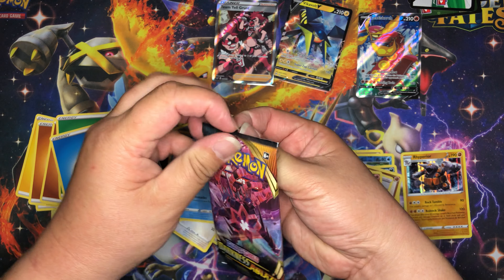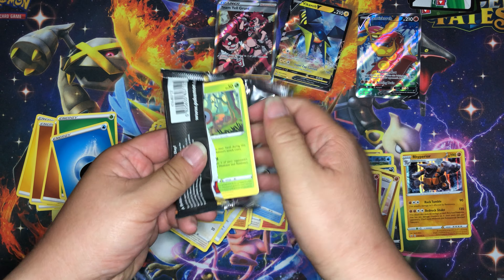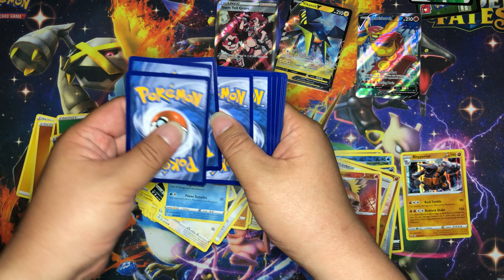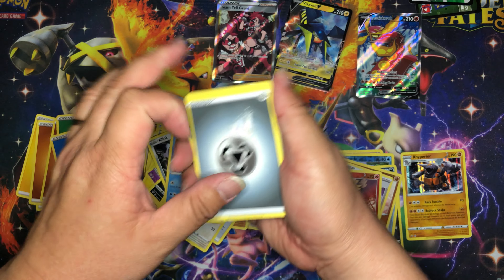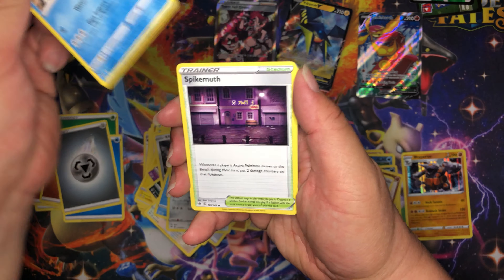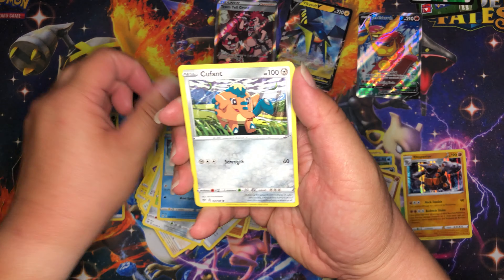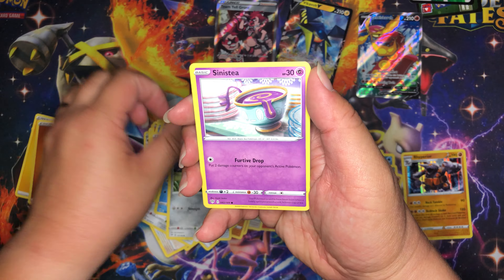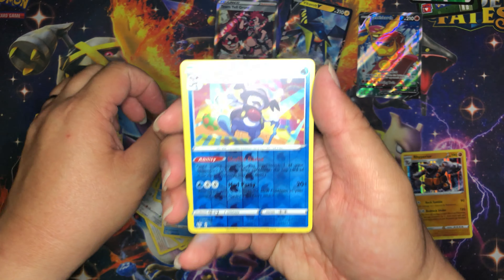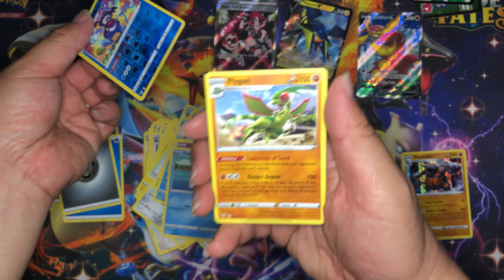Pull ratio seems to be pretty good. This is out of eight packs. Darkness Ablaze pack four: metal energy, Larvitar, Simipour, Spikemath, Rowlet, Wishiwashi, Kerfluffle, Sinistea, Phoebe. Reverse holo is Galarian Mr. Rime, and our rare is Flygon. I think that'll be it for today.